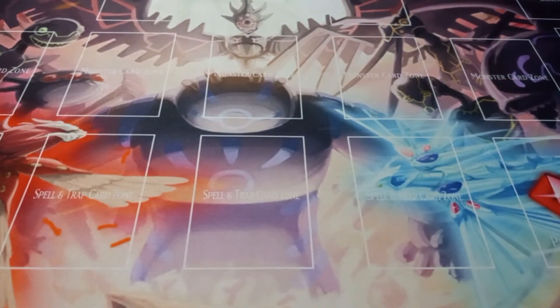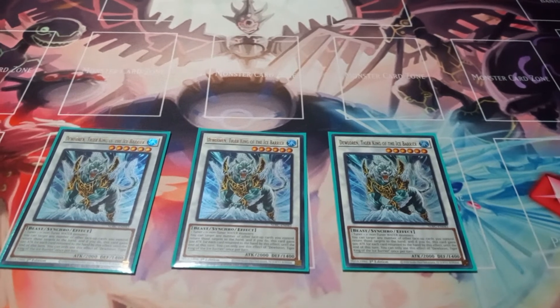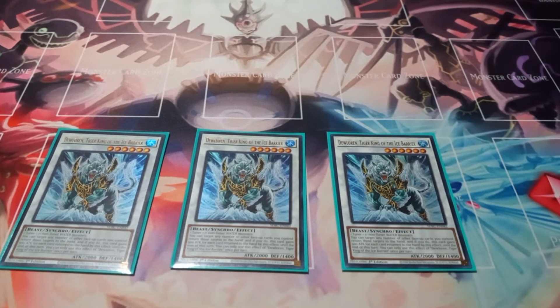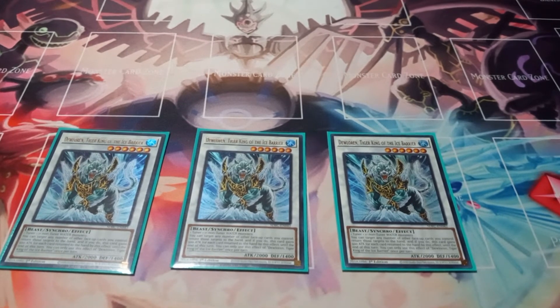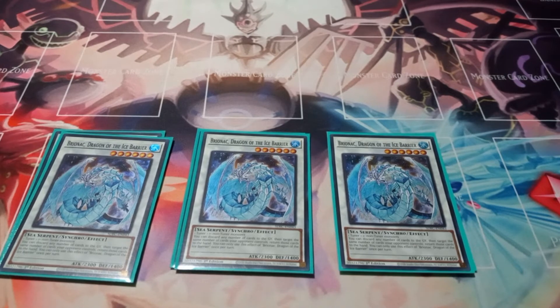Moving on to the extra deck. I play three copies of Duloran, the Tiger King of the Ice Barrier. Duloran is actually a decent monster — you can target any number of other face-up cards you control, return those to your hand, and Duloran gains 500 attack for each card returned until the end of the turn. I like it because if you use it with one of three copies of Brionac Dragon of the Ice Barrier, you can make Duloran get really big fast, and then use Brionac's effect discarding any number of cards to return an equal number of cards from your opponent's field back to their hand. If you return three, you then have three additional cards that Brionac can discard to return up to three more cards your opponent controls to the hand.